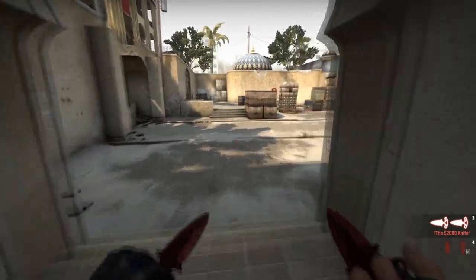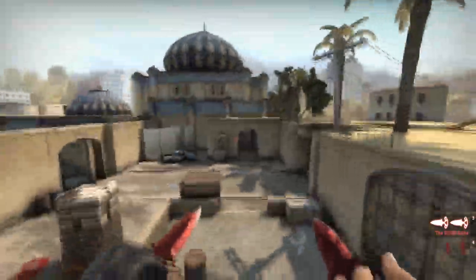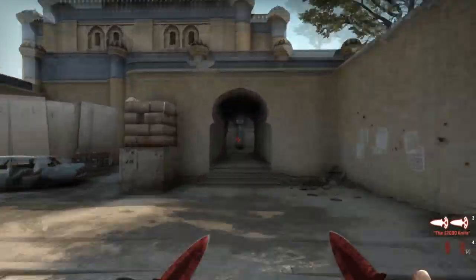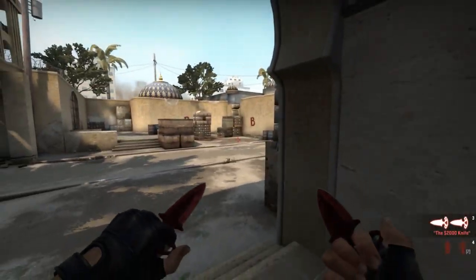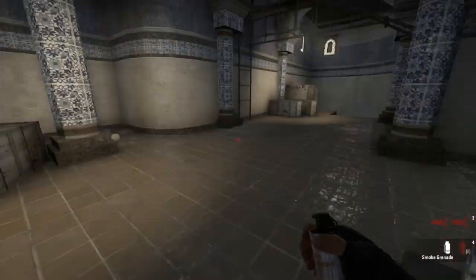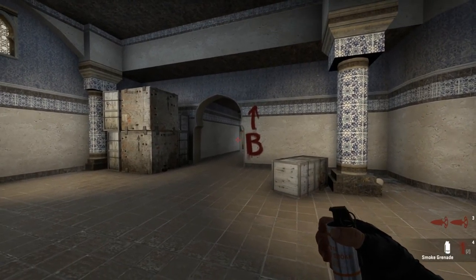It's a very reliable smoke but you have to practice it a little bit, because sometimes you will hit this wall right here and the smoke will land in front of you. Your team has to push through the smoke like that, which is not very helpful because they can see some shadows and spam everything. That's the first smoke.